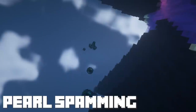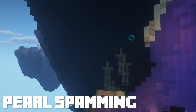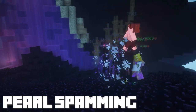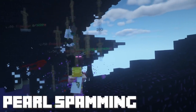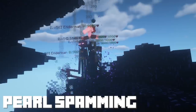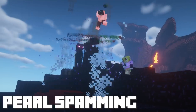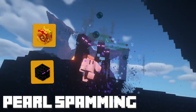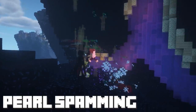Next up, we got pearl spamming. This is a method that is quite well known and has a lot of pros and cons. Pearl spamming has been around since the beginning of the end update. There are multiple different ways of using this strategy to not only farm combat, but also money or even pets. The best benefit is the free chance of winning a legendary pet, such as an enderman pet or even a phoenix pet, since you kill a lot and increase your chances of getting a reward.